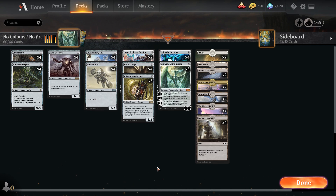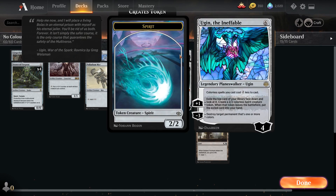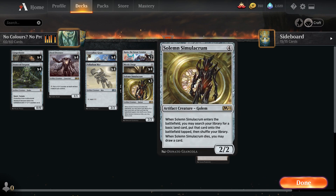If you have lands on top you can just exile them to get what you want. You can also use Karn's or Ugin's ability to remove them from the top and make them tokens, which helps us find the cards we're looking for. Three Solemn Simulacrum - it's an artifact creature. Basically when you put it on the battlefield you can search your library for a basic land to put onto the battlefield tapped, which is awesome, and when it dies you can draw a card.